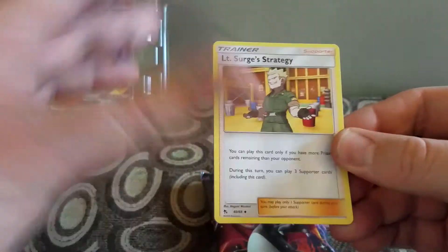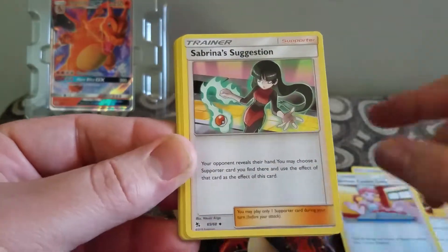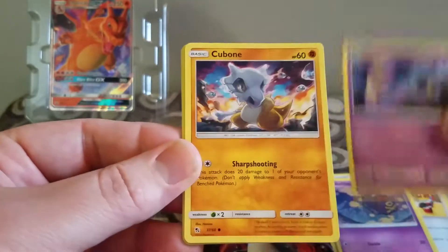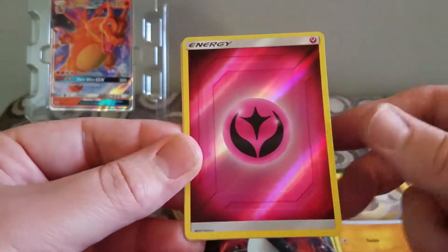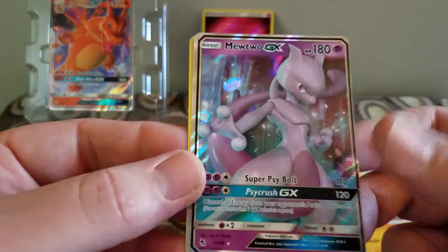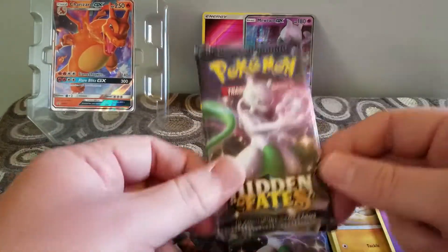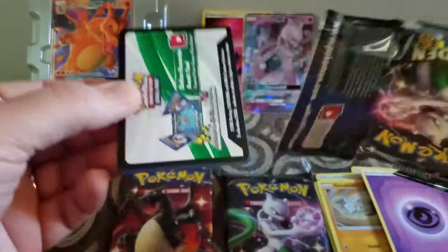So we have Sarge's Strategy, Pokemon Center Lady, Sabrina's Suggestion, Koffing, Cubone, Magikarp, Geodude, a Reverse Holo. The rare is a Mewtwo GX — nice. And then a second energy. So we got one... not the same one. So maybe we'll open this and get the Charizard. Man, that's off-centered.